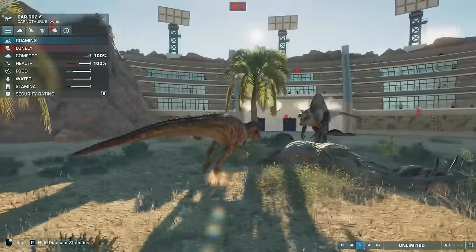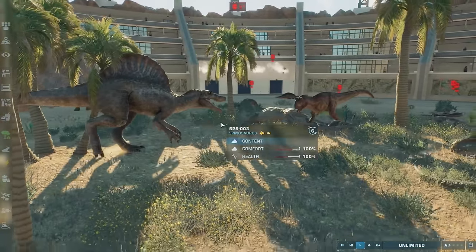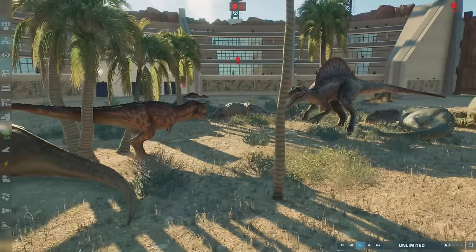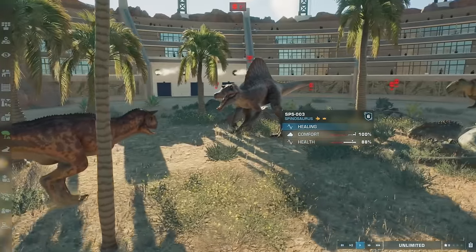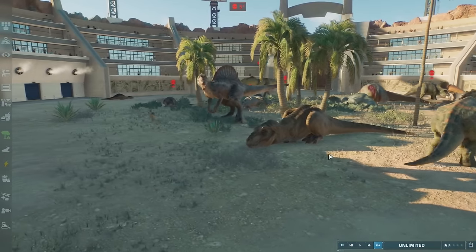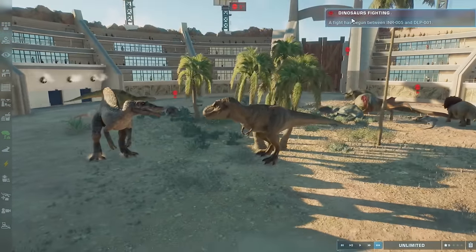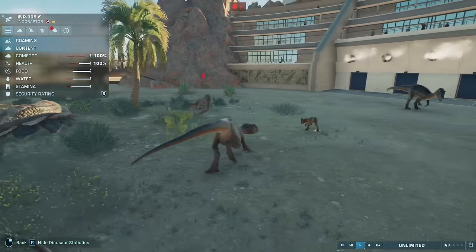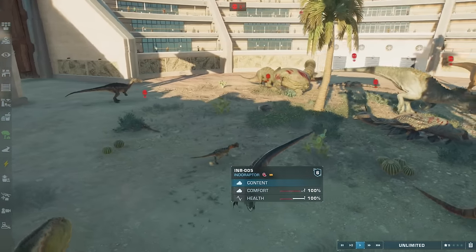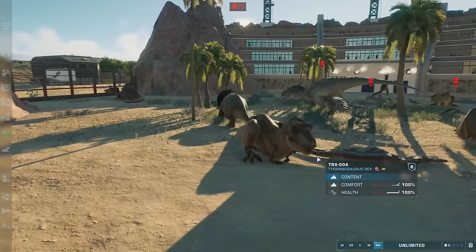Ladies and gentlemen, we have Spinosaurus versus Carno! If I were to guess I'd say Spino, but you know it could go either way. Carno is putting up a very good battle - he has 63 health and the Spino has 88. Wait, Carno's running away - honestly I don't blame him. How is this little guy still in the battle? The next fight is the Indoraptor versus the Dilophosaurus. I don't think Dilophosaurus has any chance here - this fight's gonna be very fast. But they just stared each other down and then ran away. Well, that battle was a fail.